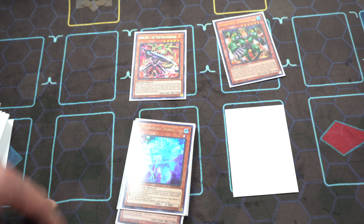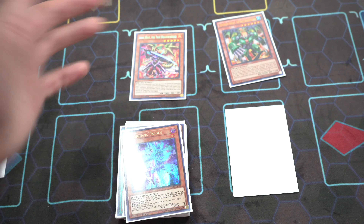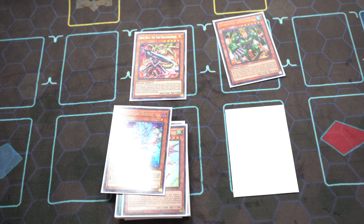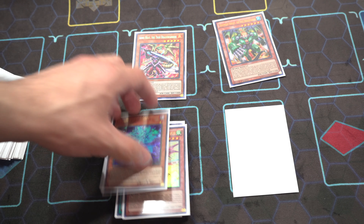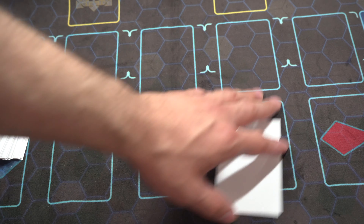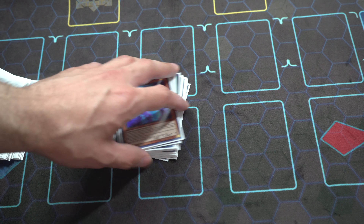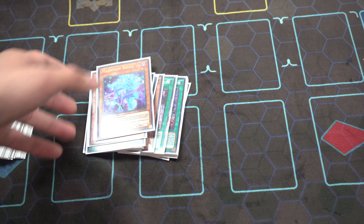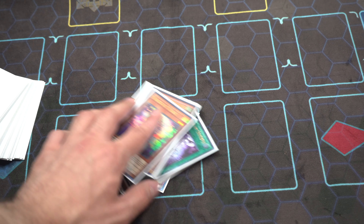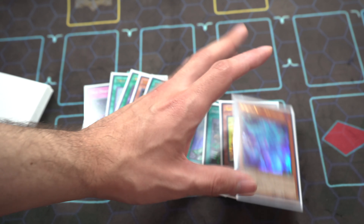You can activate Heritage from face down, then tribute summon Ignis Heat, discard a card to pop one of their spell cards, and search out another Heritage or Disciples. When they try to attack Apocalypse, pop it during the battle damage step — they can't retreat their attack once they've declared it. The deck is really good. Souls didn't draw into anything amazing this hand, so it's not the most necessary card, but if you have it play it because it does come in clutch.